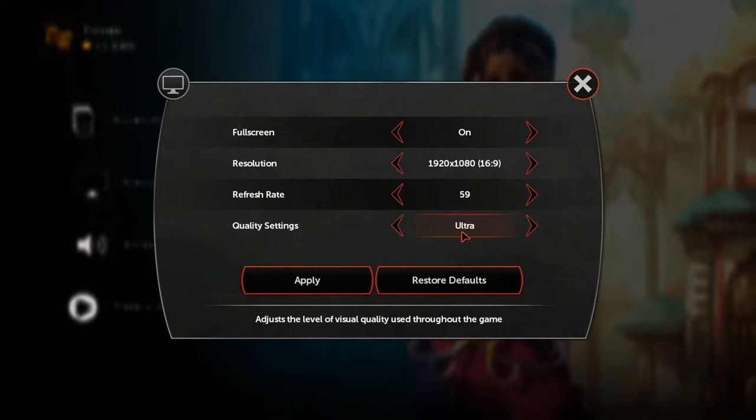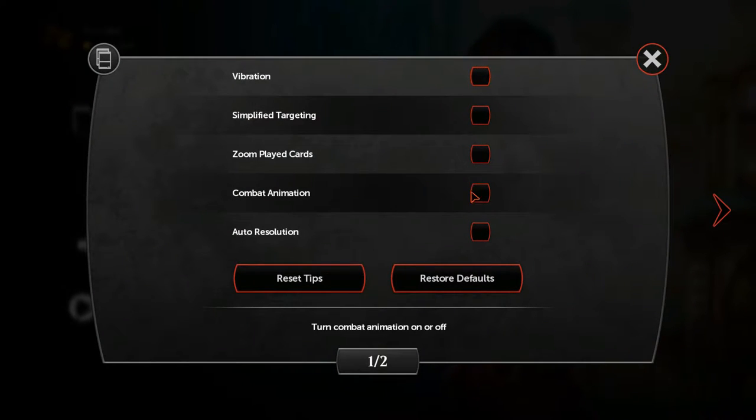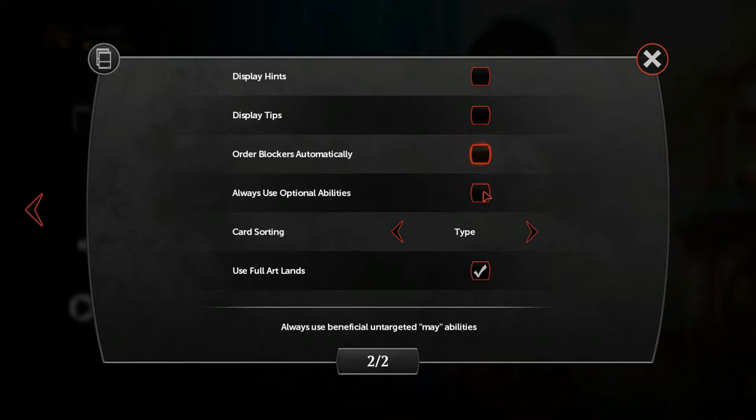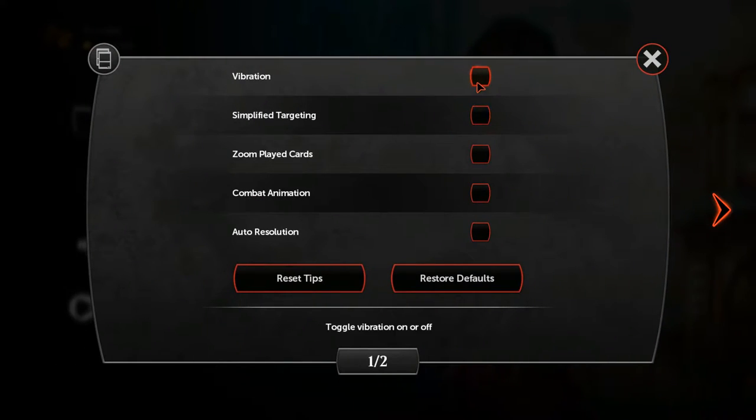Once you're done, proceed to Gameplay and turn off the options for combat effects. This will save you time and help both you and your opponents. As you become more and more familiar with the game, you will want to turn off all the options here and have complete control over the game without zooming cards on entry, and decide for yourself if you would like to use optional abilities.